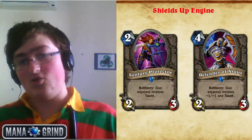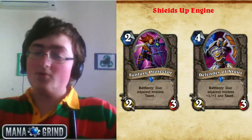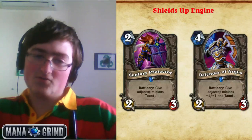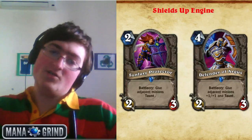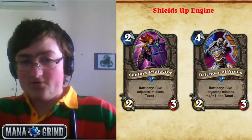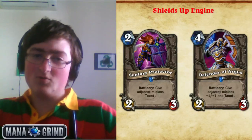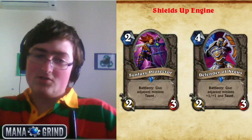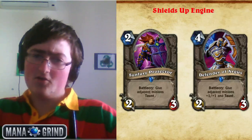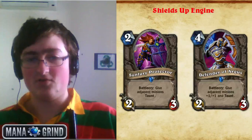The actual core of the engine: we have Sun Fury Protector and Defender of Argus as your enablers — two different ways of giving your defensive creatures taunt. Sun Fury Protector is cheaper but only gives taunt. Defender of Argus costs two extra mana to give both adjacent creatures +1/+1. Earlier in the game you can give things taunt for very low cost; later you can buff them up as well as giving them taunt, which is one of the reasons it's such a powerful card.